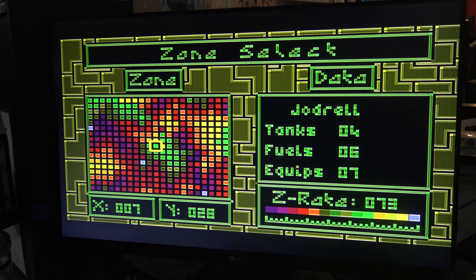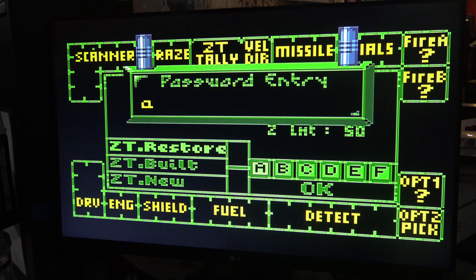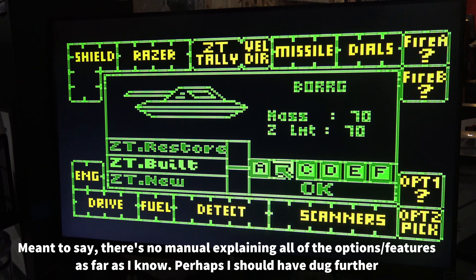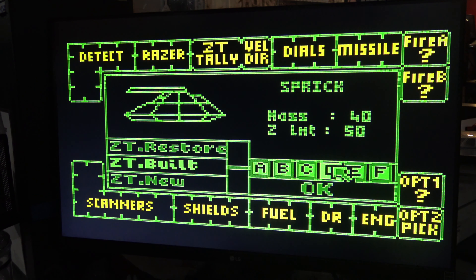Here is the special hidden game — this is apparently what they intended on releasing in the first place, but for some bizarre reason somebody decided not to do that. Instead they went with the version you just saw: the vectors, green vectors, and wave-based gameplay. But if, when you're in the menu to choose your tank and modify it, you push Option twice and then reset the game, it will load in the true Battlezone 2000, or Battlezone 3D.